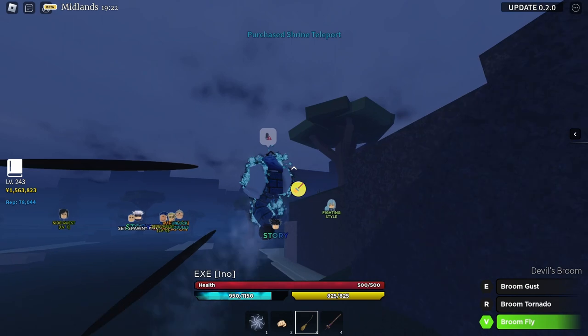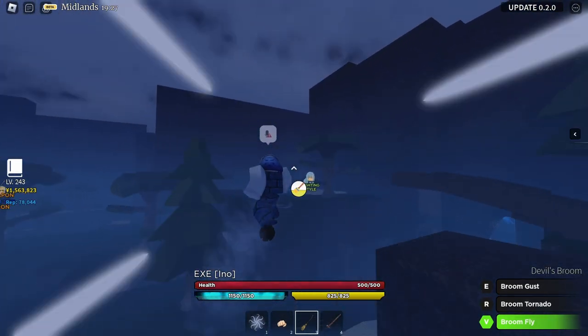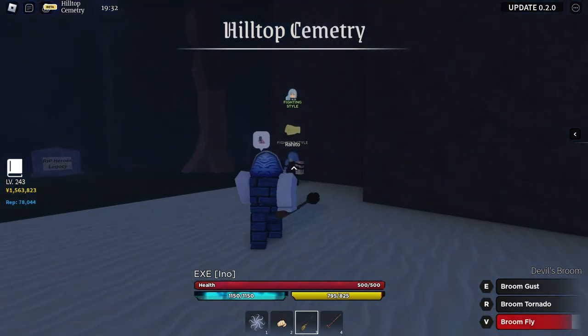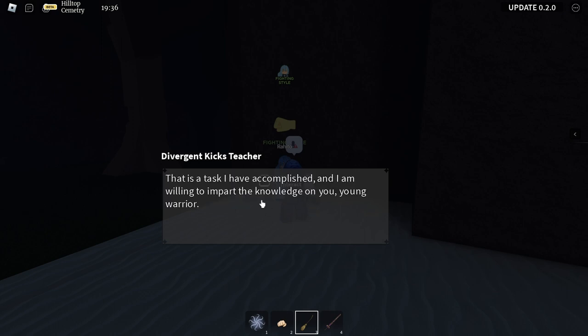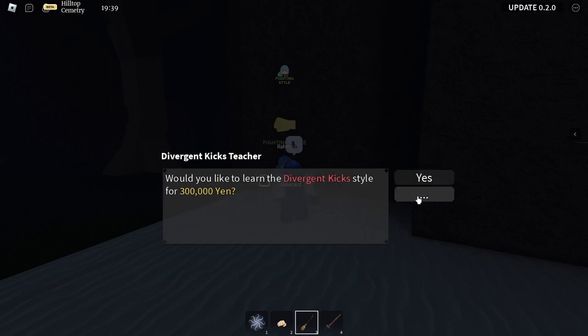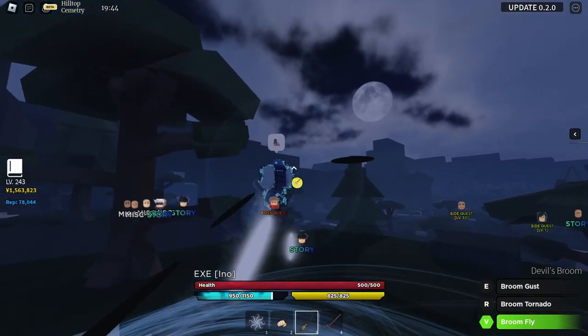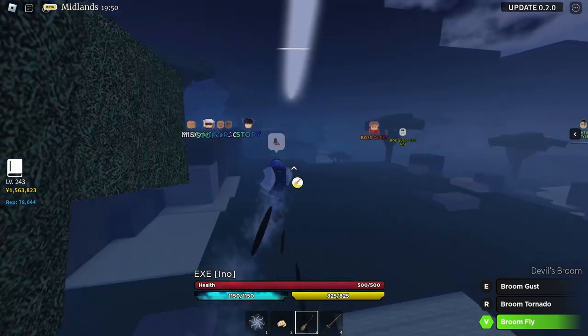As you can see, there's another fighting style over here, right in this corner. Every fighting style costs money — this one costs 300,000 yen. The next one is on the other side.